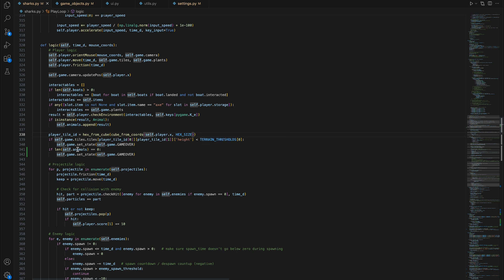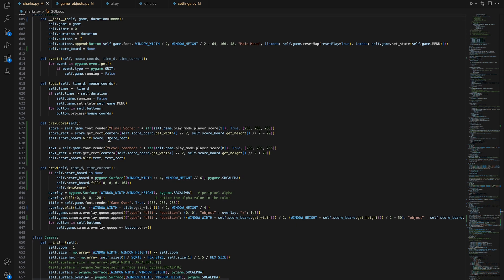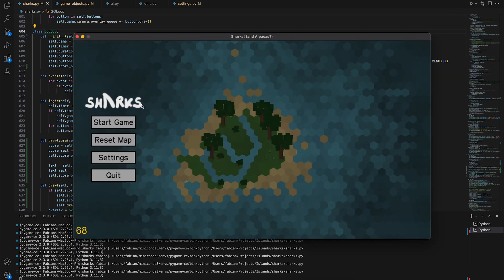Looking at the play loop, it was a simple addition of two lines to add a second lose condition. The first is if the player is on a tile below the terrain threshold — meaning the ocean. The second is if the animal list turns to zero, meaning no more animals are alive. This is simplified for now since the only animals in the game are alpacas, but I can easily adjust that to a subcategory later. I also worked on a draw score function that displays the score on the game over screen.